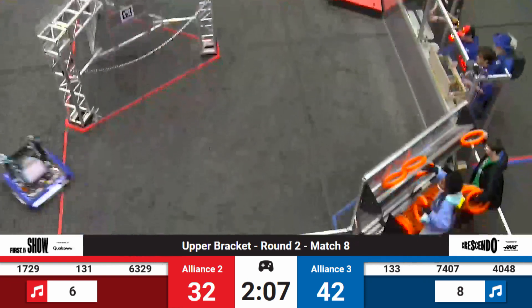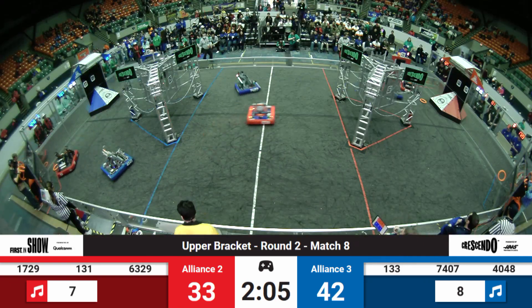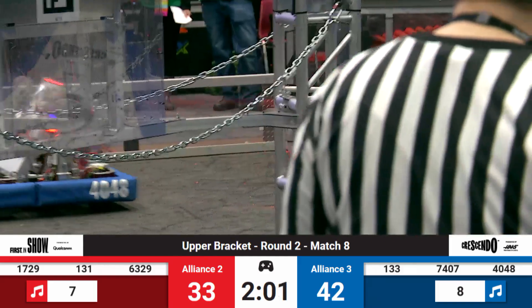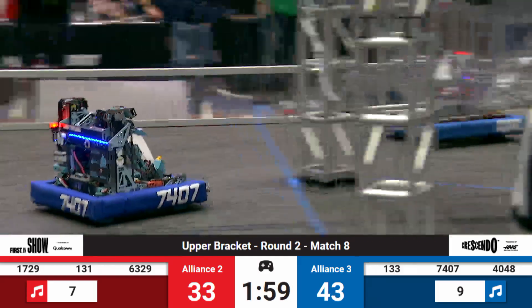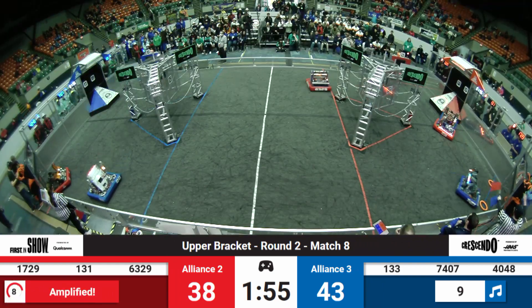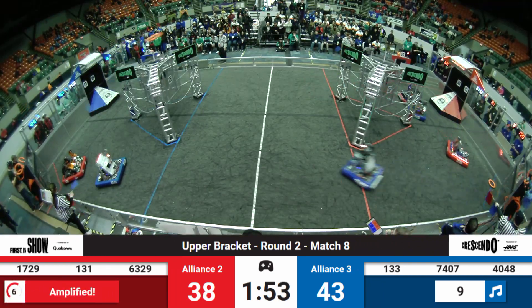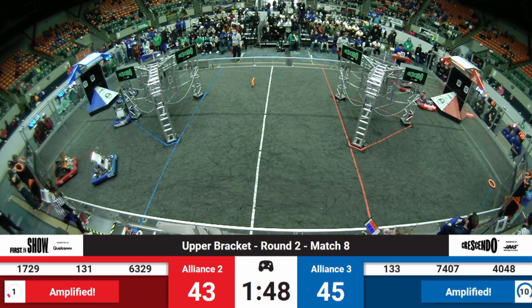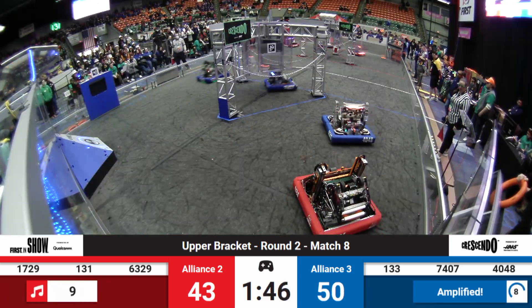Blue Alliance now heading straight into the amp, right behind Red Alliance who has a slight time advantage. But look at that — 133, duking it out with Buck's Wrath to try and take that note. And they've got it, but amplification has begun for the Red Alliance. Burt is running away; they've got a note in possession, they're going to try and score that — 10 more points right there.